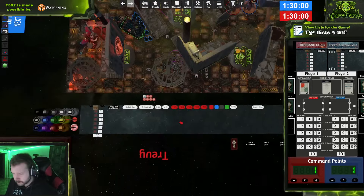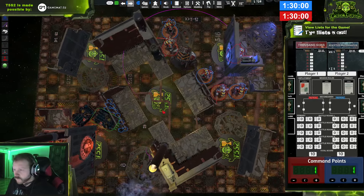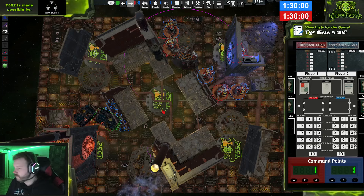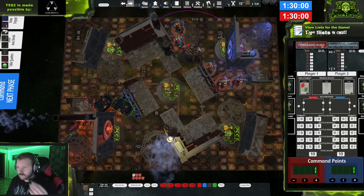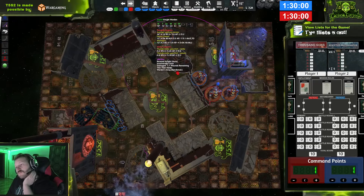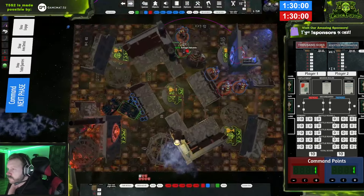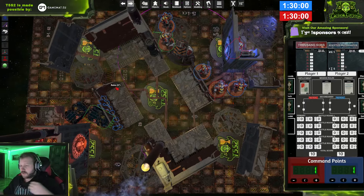Are you doing tactical objectives? I'm doing tactical objectives, and the Bombsman ability goes on this Hull Brand right here — I'll make him green to note it. The Bombsman ability subtracts one from the damage characteristic of attacks. Onwards to my objectives: Behind Enemy Lines and Cleanse.